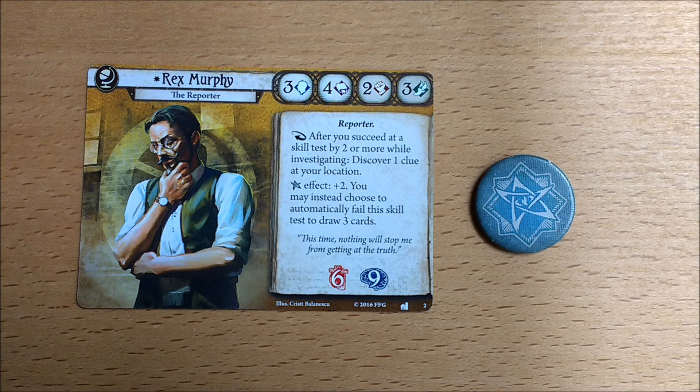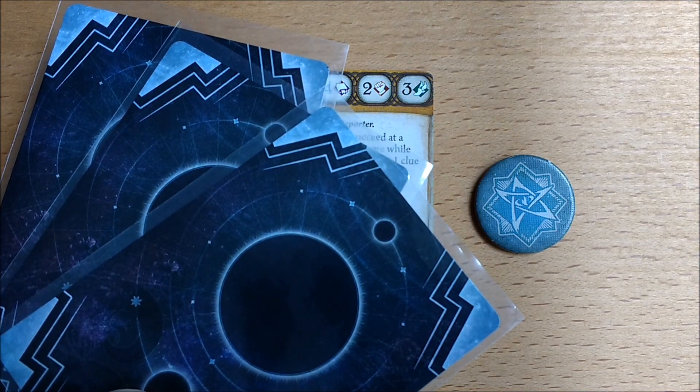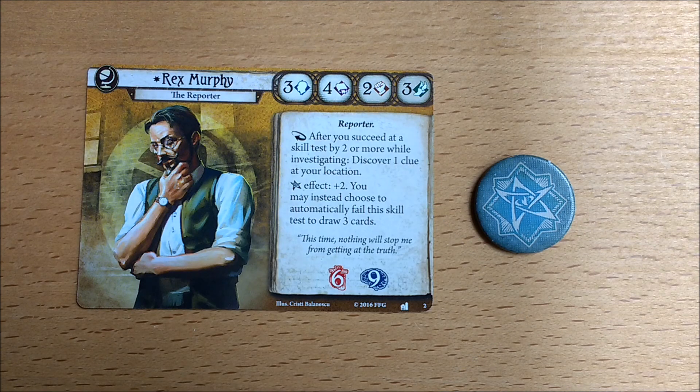Rex's elder side effect is plus 2, which is one of the highest in the game. He may choose to fail this skill test in order to draw 3 cards. It does have to be a skill test, so if you are drawing chaos tokens for other scenario-based reasons, you can't use it. Card draw is a rare and powerful ability, still dominated by the seekers, and 3 cards is not to be sniffed at. Don't do it in combat, but if you are investigating or burglarising then maybe do, as the penalty for failure is low and you can probably just repeat the action if you fail.